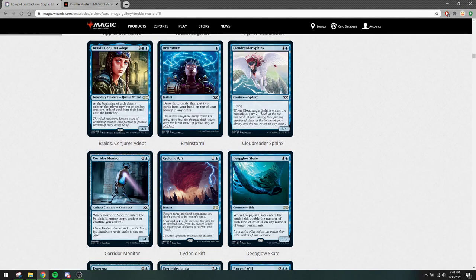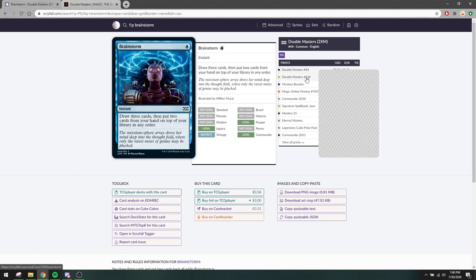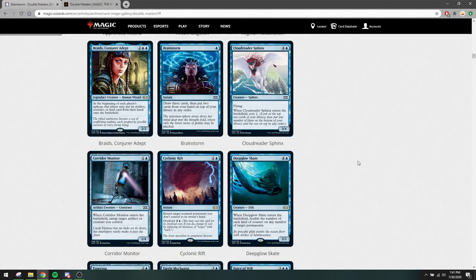Brainstorm — always good to have a reprint. Sadly it's not the art I like the most, but if this art is your jam then you're going to be able to find it. More importantly, this has additional art — so this is new art, and it might be a good reprint for people that want this specific art of Brainstorm, or want to fetch some foil ones.